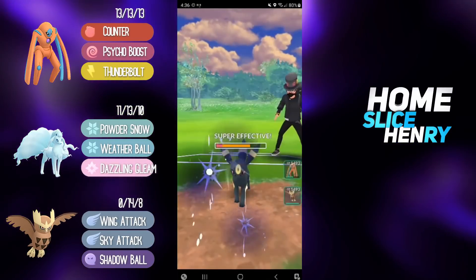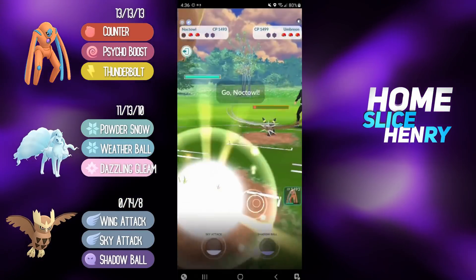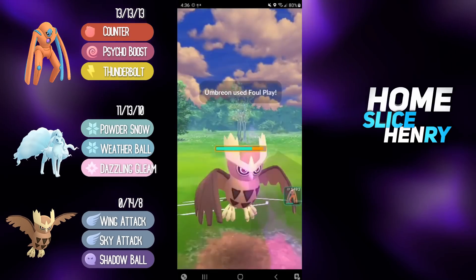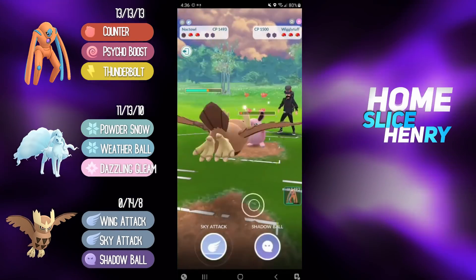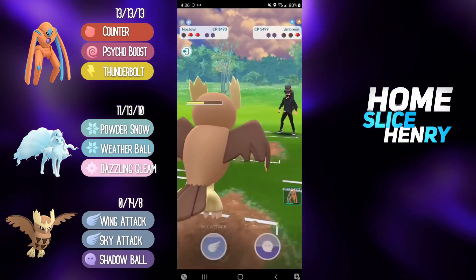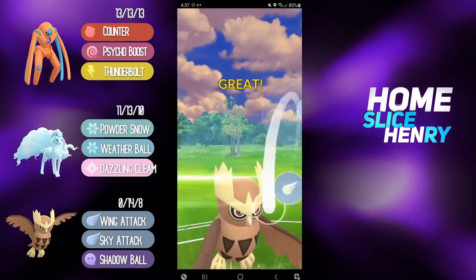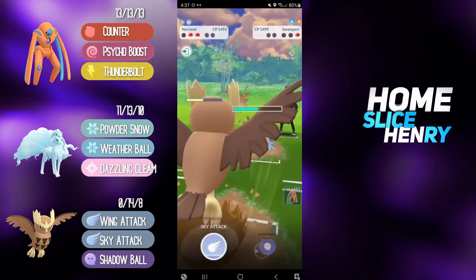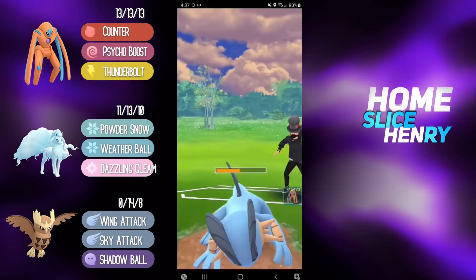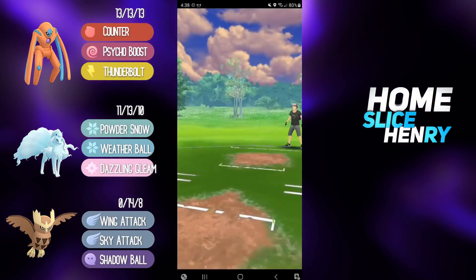From here, I'm thinking I'm probably going to tank the energy onto Noctowl. Again, Noctowl is a very, very bulky Pokémon, so we can safely tank a Foul Play. They bring back in Wigglytuff — I'm not going to throw, just going to Wing Attack them down. They bring back in Umbreon — Umbreon gets Wing Attacked down as well — and they have Swampert in the back. From here we are in a really good spot. Going for the Sky Attack, and now going for the Shadow Ball, as Shadow Ball does do slightly more even though it is less efficient. We land that, and the Wing Attack ends up finishing them off. Good game.